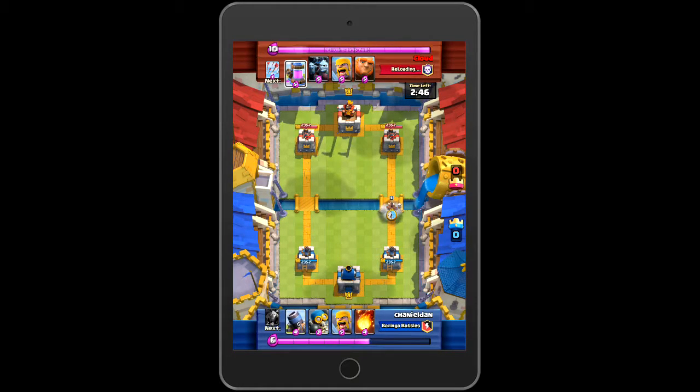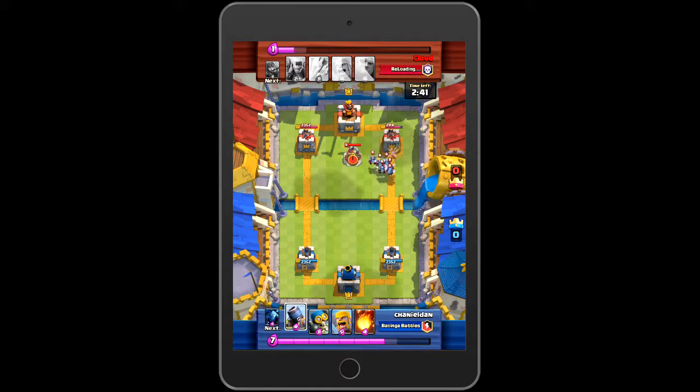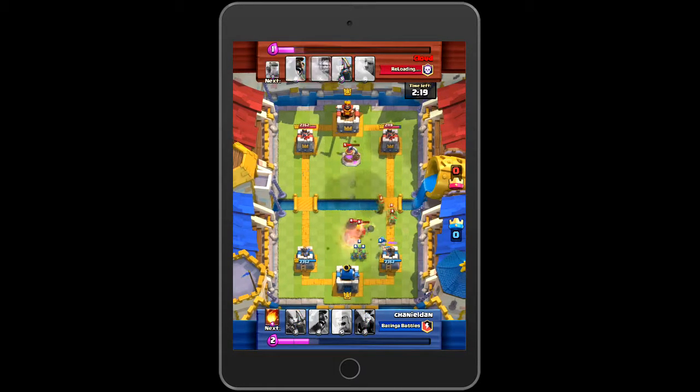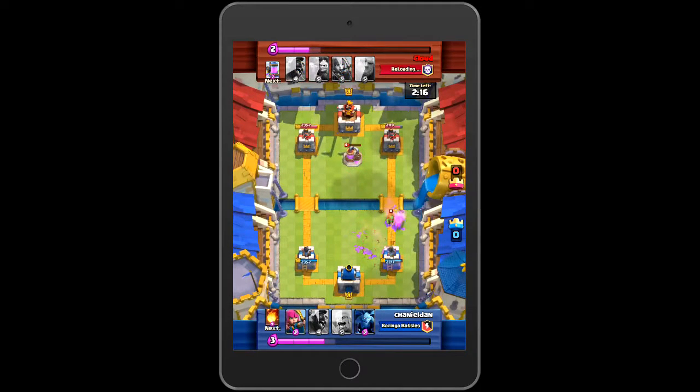We both throw the good luck, and I drop the Hog Rider just to test the water, see what he has up there. I'm just going to Fireball a bunch. I don't have the arrows in here because I'm afraid of troops like the Three Musketeers, Wizards, and the Ice Wizard — those kind of things, I don't like those. So I'll keep the Fireball in there to take care of them. The Bomber's there doing work, but unfortunately he gets killed by those Spear Goblins, which get a few hits off my tower. I drop a Well Played, he drops a Thanks, and we're both just waiting our Elixir out.